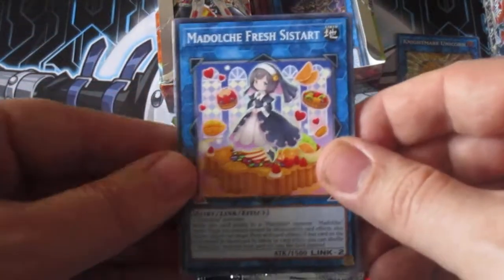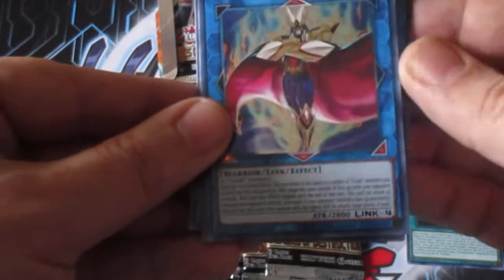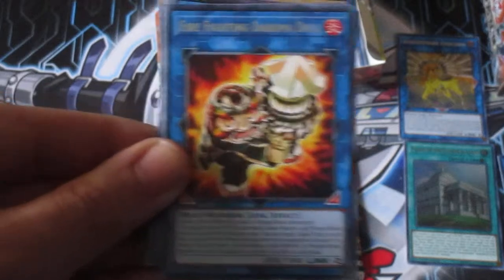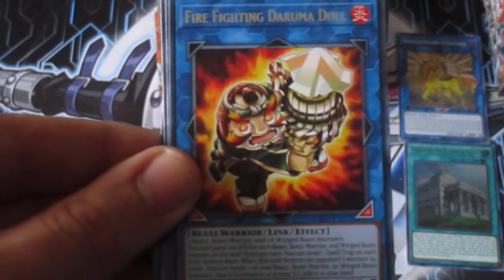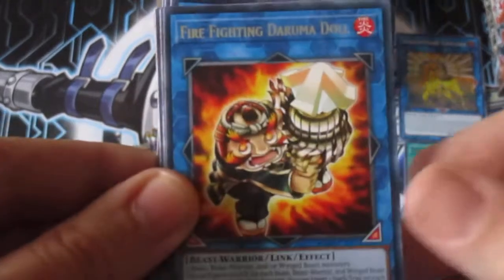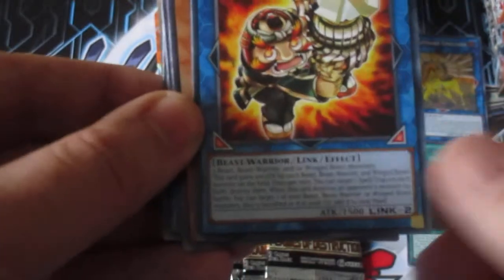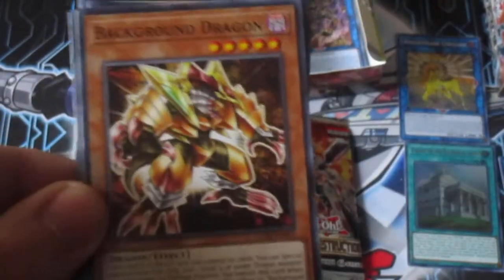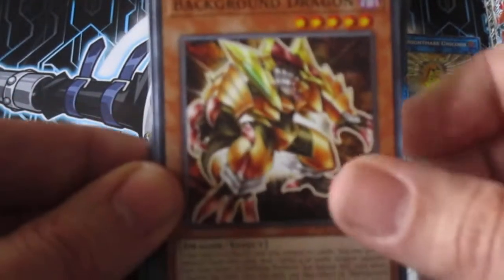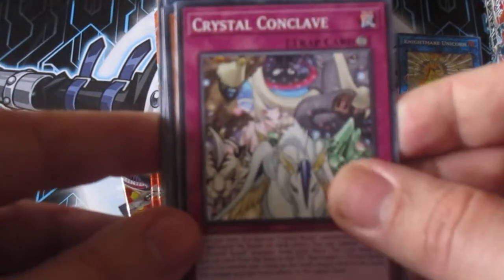We got one of the Link Brains cards, Mildultry Fresh to start, another Nightshade, Avram. Construct too. Go Game Master Ogre and the Fire Fighting Darumura, which is pretty cool. It's a boost for Beast Warriors, so it's indirect support for Blackwings if you want to go that way. Background Dragon, Crystal Conclave — one of the Crystal Beast support imports. And Transfamiliar.